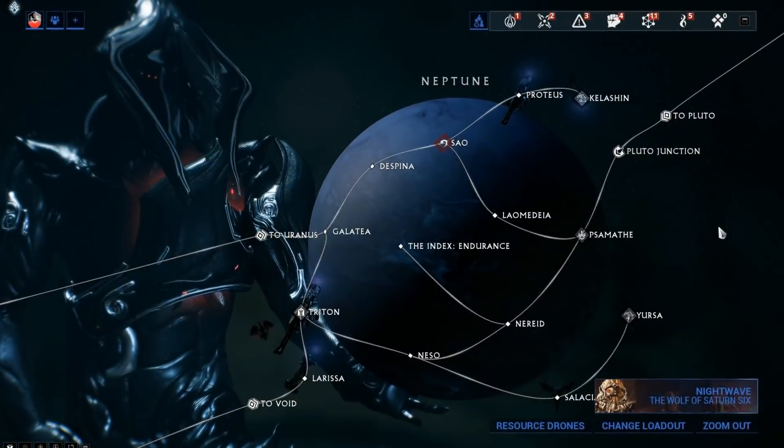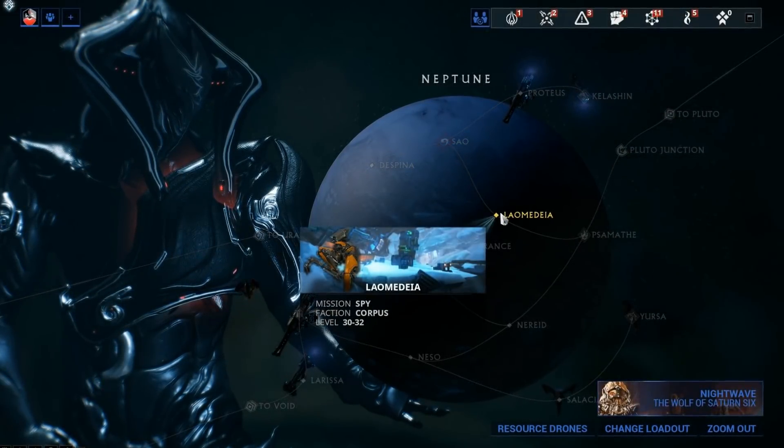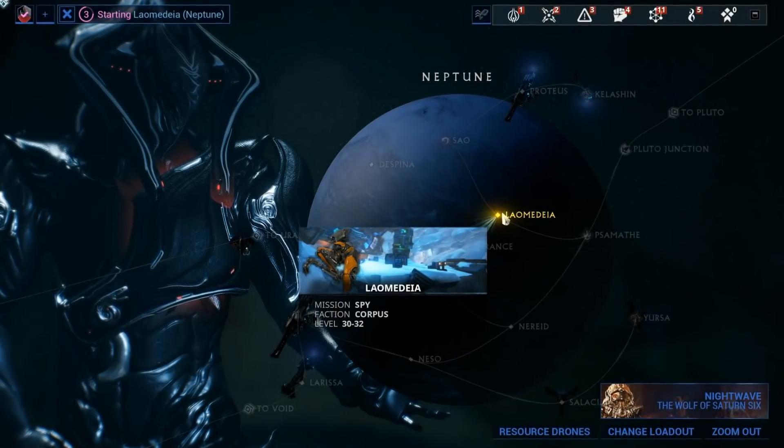Now keep in mind that Corpus puzzles are about 12 of them in total, but on Laomedeia, which again is a Tier 3, only 4 possible puzzles can spawn and I'm gonna walk you through all of them.